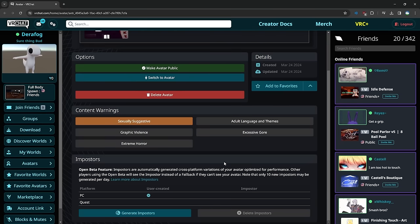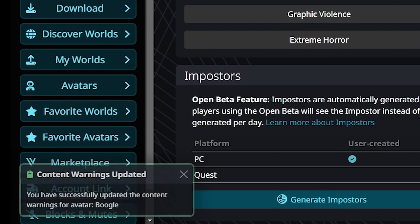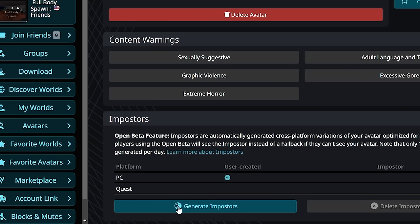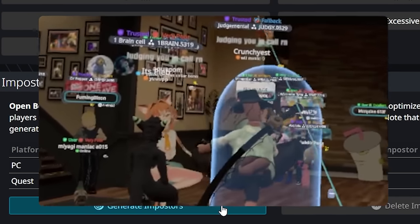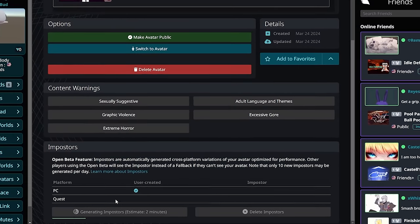Here's a tip: on the VRChat website, you can log in and view everything you've ever uploaded. When selecting an avatar, you can see on the bottom if it's PC or Quest. And there's another thing called Imposter. Imposter means people in-game who typically would see a fallback avatar because your avatar is unoptimized would instead see the imposter — a low-poly, optimized version of the avatar that you're wearing. They're cool. You should probably do that.